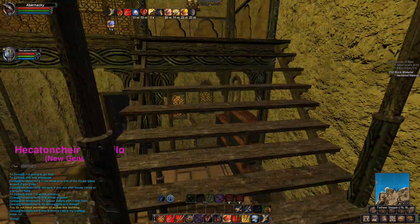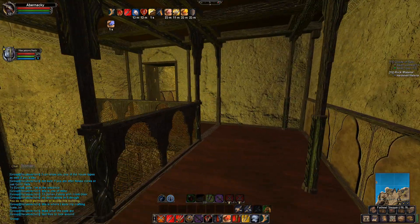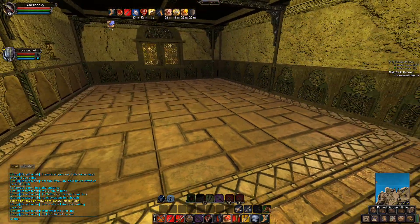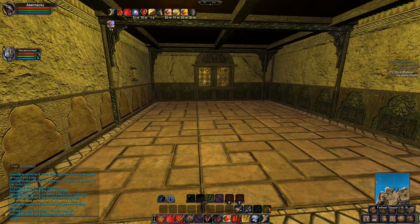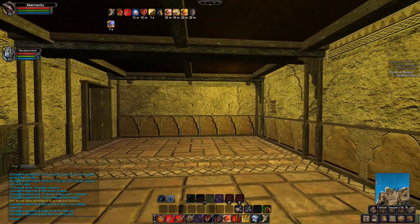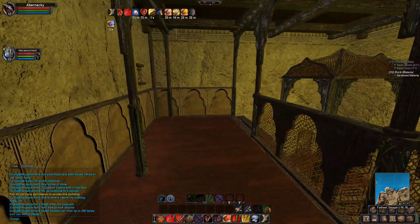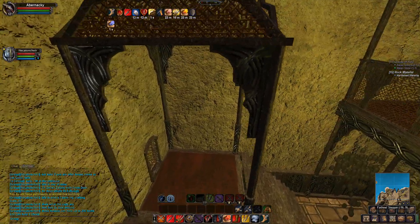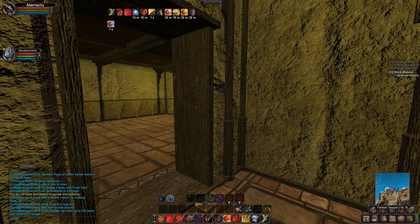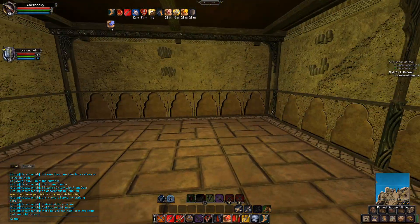He stores crafting stuff here. They put a lot of great thought into the designs of all three styles of buildings for all three continents. As he says, these can hold up to 250 items and five chests. Not bad — plenty of room to decorate and plenty of stuff to do.